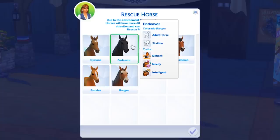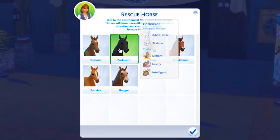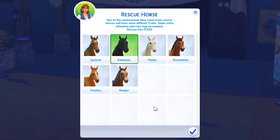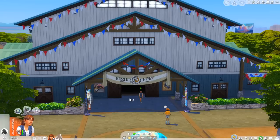This one is a stallion - so we could make babies! It's needy, intelligent, and defiant. This one is a mare. I feel like since I can't say this name I shouldn't get this horse unless I rename it. I think we'll go with Endeavor. I don't know if it's a good idea to get a lot of horses but I want to do it.